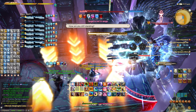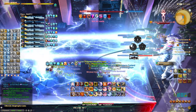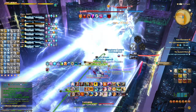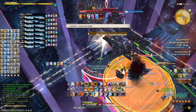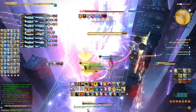Wicked Hyper Cannon: it is a party stack. The tank will shoot out a beam non-stop. At the end of that, the boss will drop puddles on random players — make sure to spread. Then the boss will repeat the exact same mechanic for about three to four times.